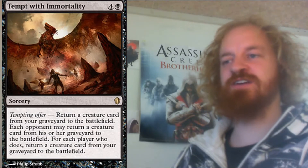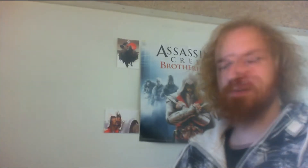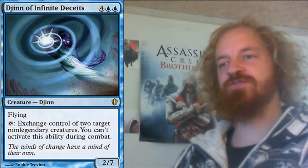It would be interesting to see what kind of stuff the other colors would do for this, but it definitely seems like a fun mechanic. Infinite Reflection is a blue creature that costs you 6 mana to cast, it's a 2/7 and has flying. You can tap it to exchange control of 2 target non-legendary creatures, and you can activate this ability during combat.